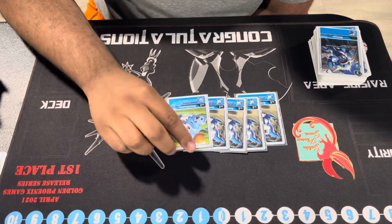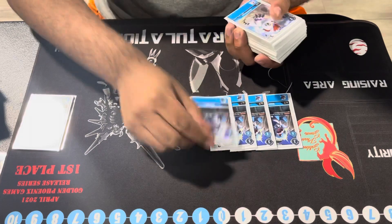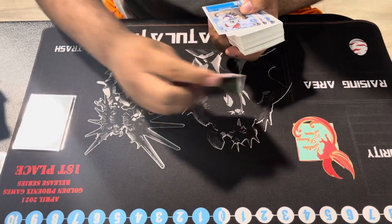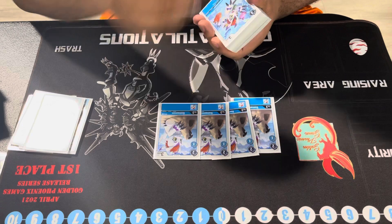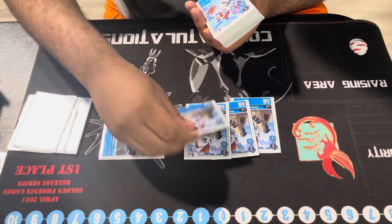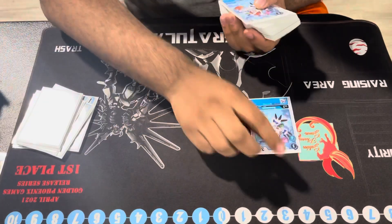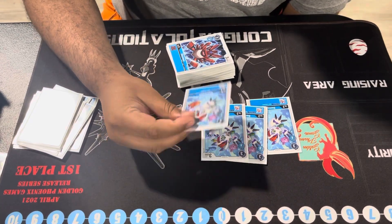I play four Vmons — Jamming is a very good card, especially combined with XV-mon and Imperial Dramon. Four of the low-cost Bumamons help me extend into places where I need to go: I can swing with Vmon, play Bumamon, then play the blocker over it so I could have Vmon still playable for the next turn and keep Vmon viable.